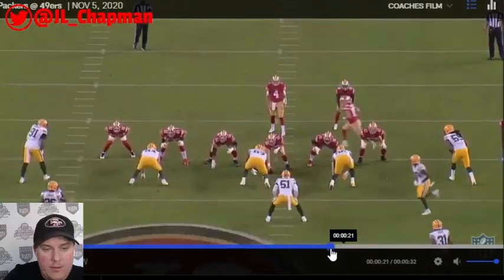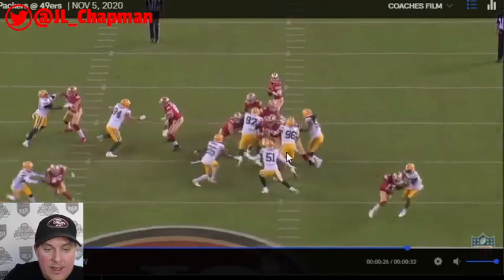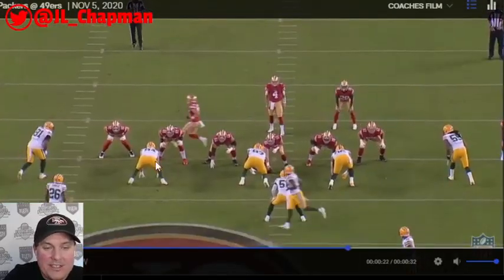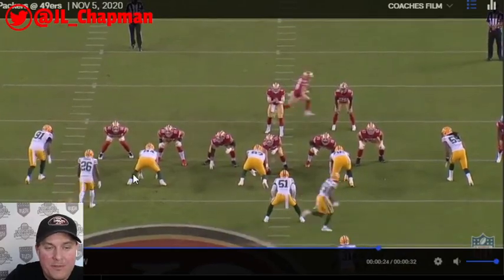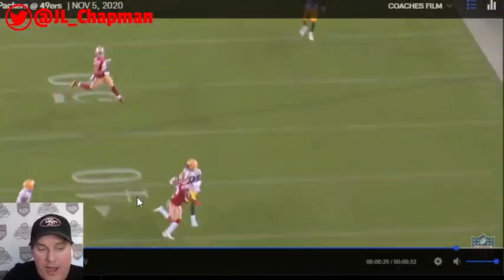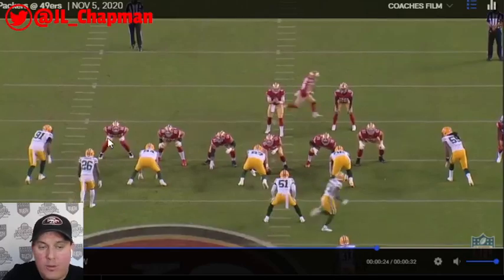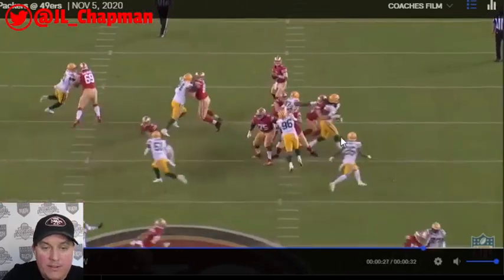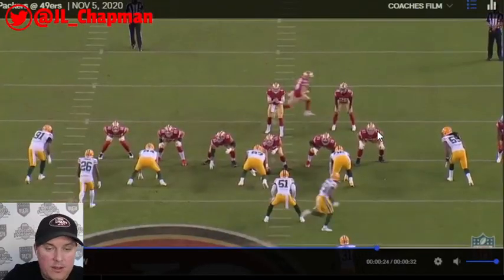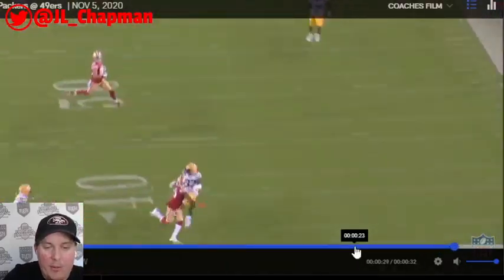The offensive line did an incredible job on this play — basically max protect with a lot of guys coming. They gave Mullins about 3.8 seconds to get the ball out. Incredible job by the offensive line across the board, even from School, who had a tough game. And how much we love Trent Williams — it took one half to realize how important he was.